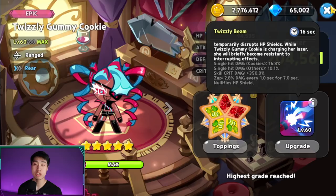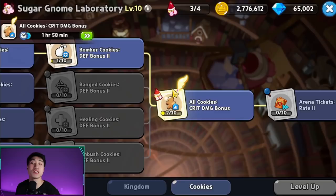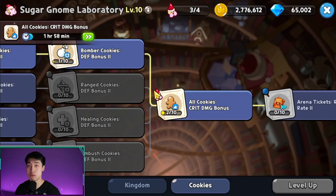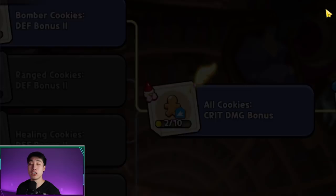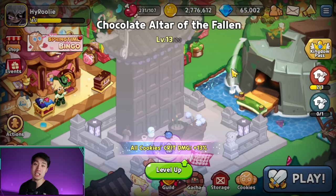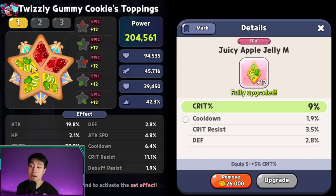Before updates added crit damage increases, crit percentage wasn't a stat you wanted to prioritize. However, with the Sugar Gnome Laboratory — which I'm researching right now — you can increase the crit damage bonus of all cookies. At level 10 it increases by 20%, meaning on top of the base 150%, it becomes 170%. Add this new landmark and you're dealing 190% extra damage whenever your cookies crit.